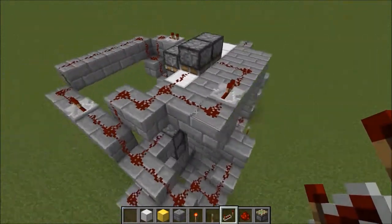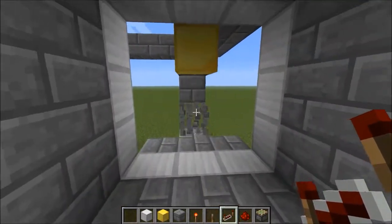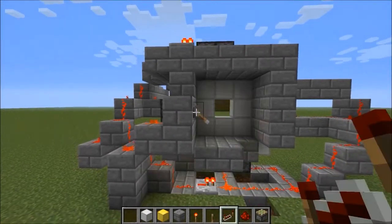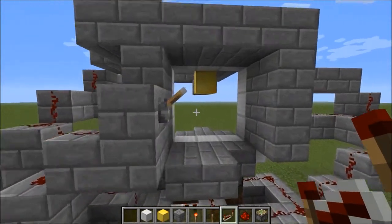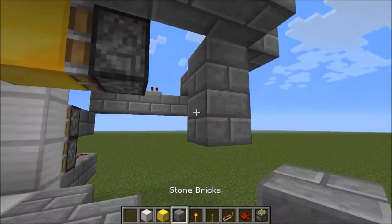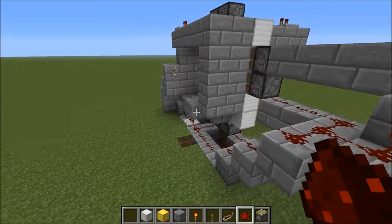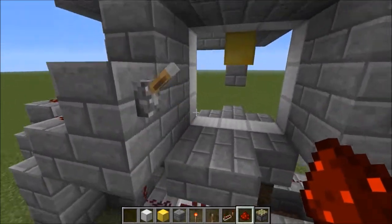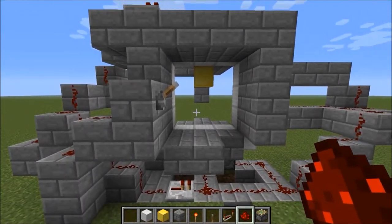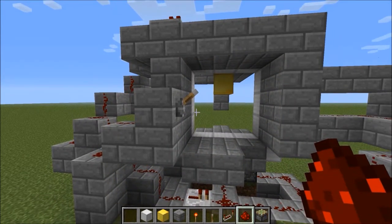Just need that set there. There you have it. And there you have it - a working vault, a working door.